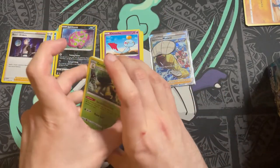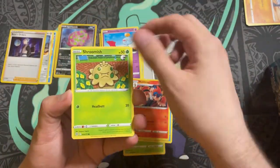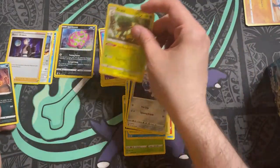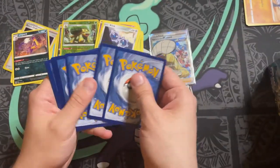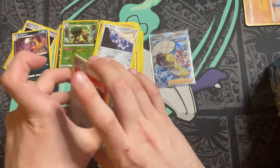Pack four: we have a Fire Energy — wait, it's Lightning. We have a Grubbin, Prinplup, Monferno, Shroomish, Piplup, Turtwig, Sneasel, Klink, a reverse holo Grubbin, and a Lilipup. That was a pack of all starter Pokemon. Pack five: we have a Water Energy and a Fighting Energy, plus a Choice Belt.